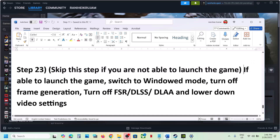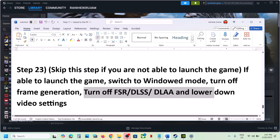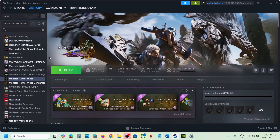If you're able to launch the game, go to Graphics options and switch to windowed mode. Turn off Frame Generation — this has worked for many players. You can also turn off upscaling, turn off DLSS or FSR, and lower the video settings to Medium. Launch the game and check.